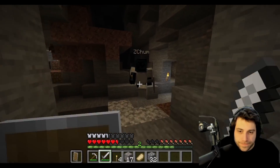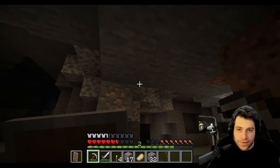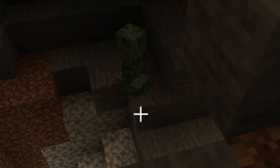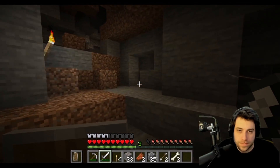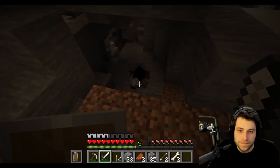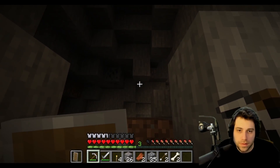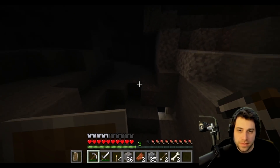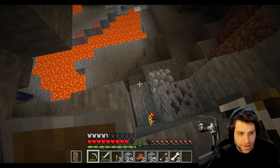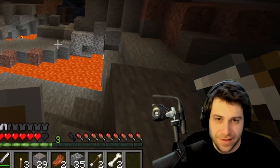There's lava, tons of iron ore, and enemies pouring in. ZChum calls lava 'the rarest of all the minerals' as a joke. The cave goes deeper than they imagined. They need more torches.